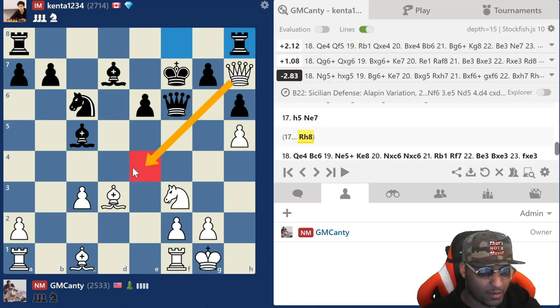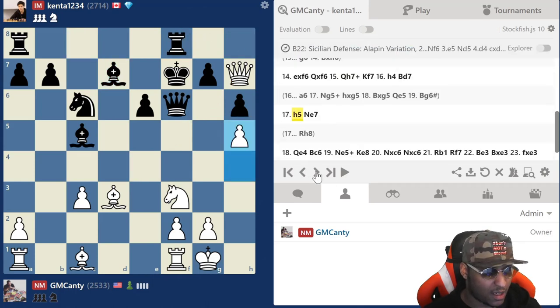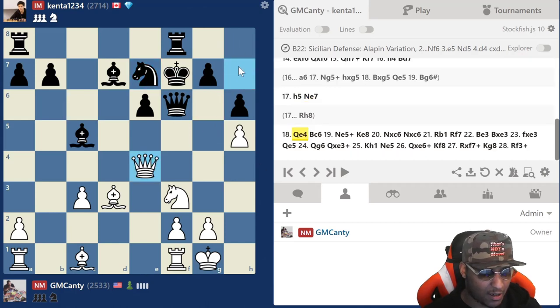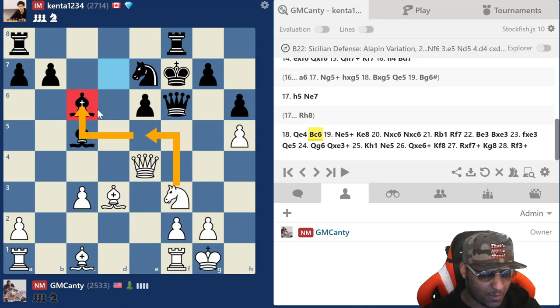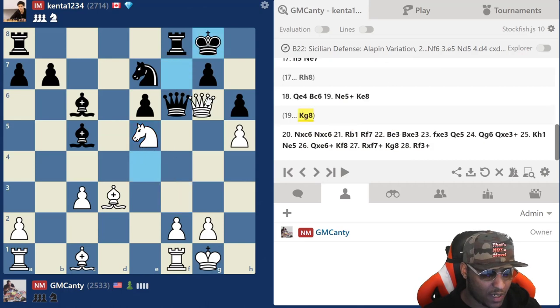After bishop d7 I went h5, he went knight e7 — completely stopping anything from dropping into g6, going to eliminate it. So I have no reason to be there anymore and jump out — bishop c6. I saw both bishops pointing here, so there's no way to do anything else but get rid of this bishop. Knight a5 check — king g8 is not a move because that's mate.